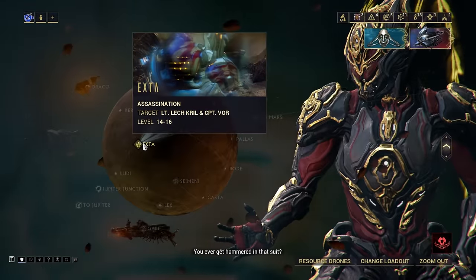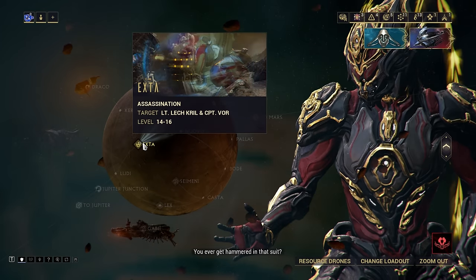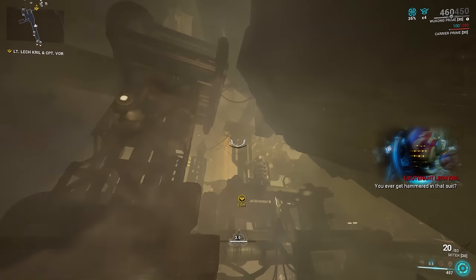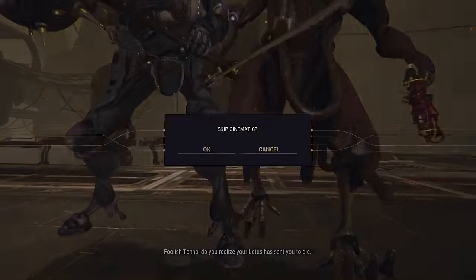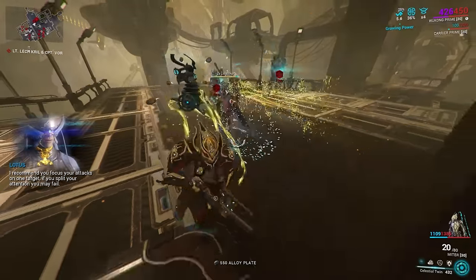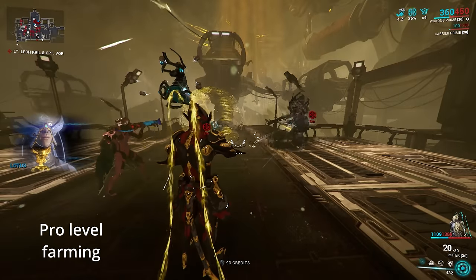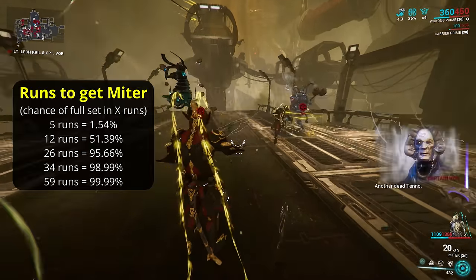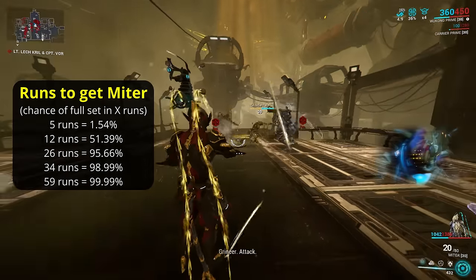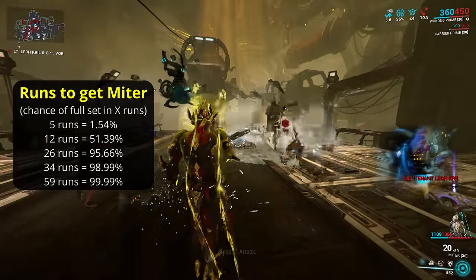The Mitre is an early game weapon, acquired by defeating the dual-target assassination mission on Serres, taking down both Captain Vore and Lieutenant Lechkrill. The main blueprint and its four parts all drop from this same fight, with a 1-in-6 chance each, the final 1-in-6 being taken up by the Twin Gremlins blueprint. Being unfettered RNG, how long it takes to get the Mitre can be quite varied. Starting from scratch, you have a 1.54% chance of getting all parts in just 5 runs, with around a 50% chance of getting all parts in 12 runs. Around 1 in 20 players will need over 26 runs.